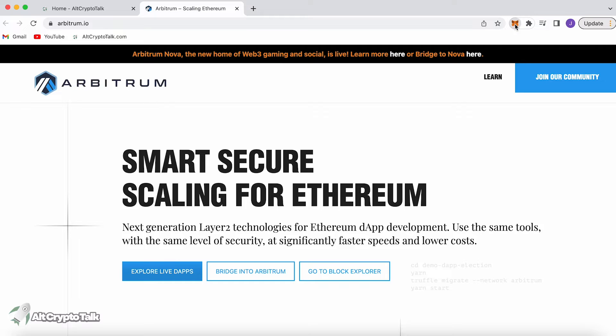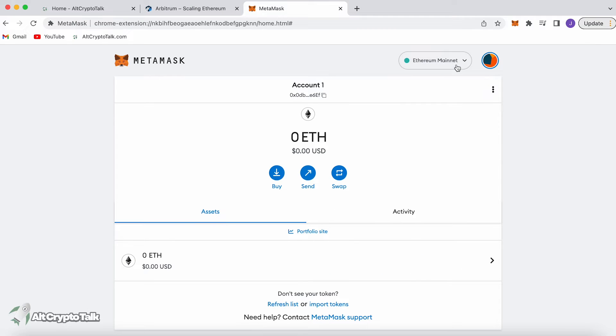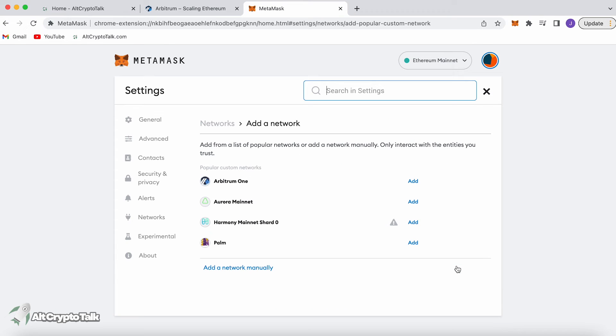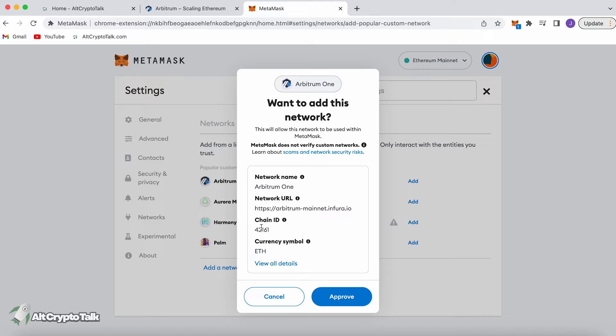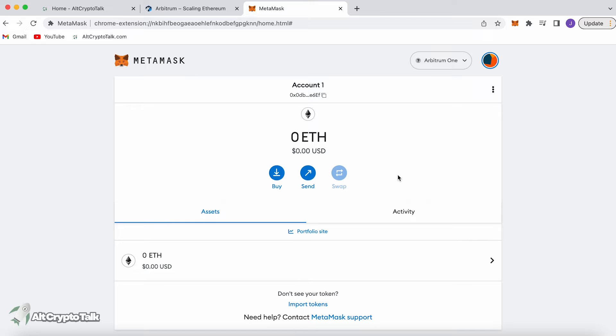To get the Arbitrum network set up on your MetaMask wallet, simply open up MetaMask, click the icon, click the three dots in the top right corner, and expand view. On the MetaMask home page, go to the top where it says Ethereum mainnet or whatever network you're on, click it, and at the bottom you'll see Add Network. Thanks to MetaMask's new feature, you can simply click Add Arbitrum 1 network. You can see the currency symbol Ethereum, the chain ID, the network URL, and the network name — Arbitrum 1. Click Approve, then Switch to Arbitrum 1. As it's a new network we don't have any tokens, so we need to get some Ethereum into our wallet.